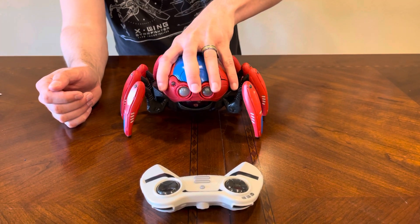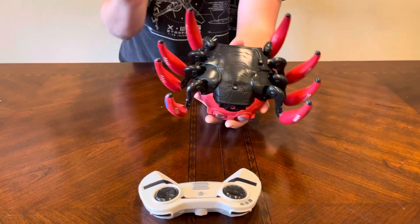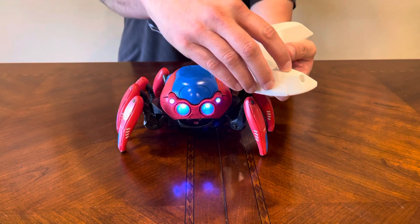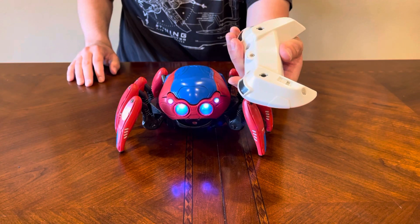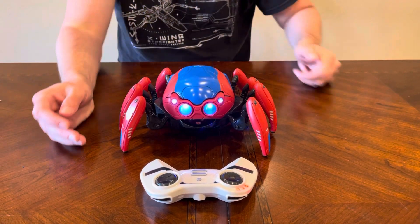First thing you want to do is activate your spider bot first with this button right here at the bottom of the spider bot. Then turn on your remote control button and wait until all bars are lit up red and it's synced and ready to go.